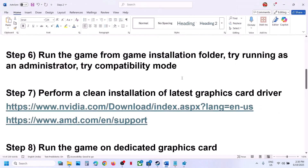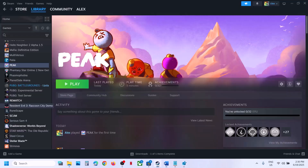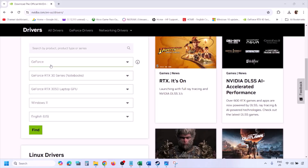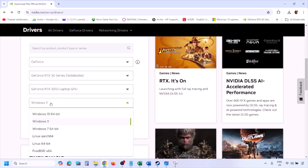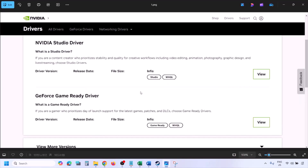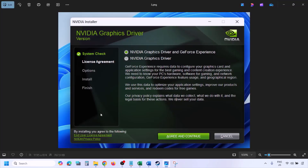The next step is to perform a clean installation of your graphics card driver. If you have an NVIDIA card, go to the NVIDIA website; if AMD, go to the AMD website. On the NVIDIA website, select your graphics card from the list, select the correct operating system (Windows 10 or Windows 11), click Find, then click View. Find the latest GeForce Game Ready Driver, click Download, and let the download complete. Run the EXE file.